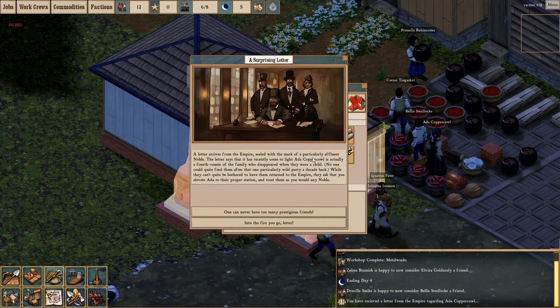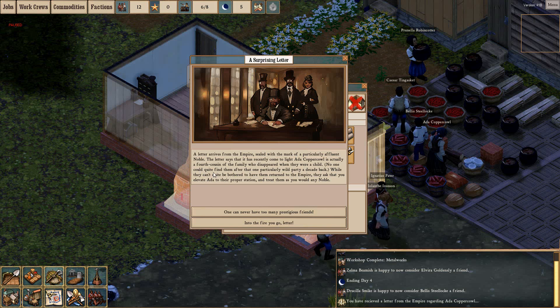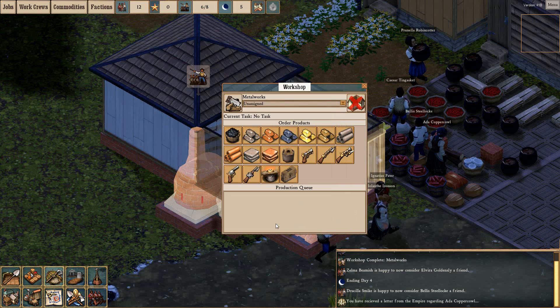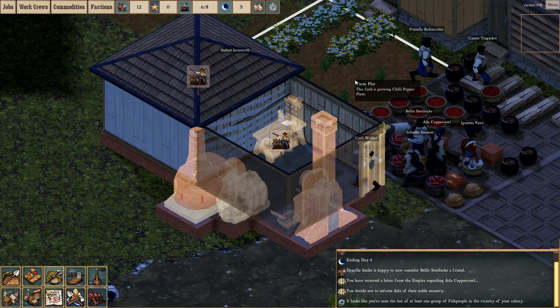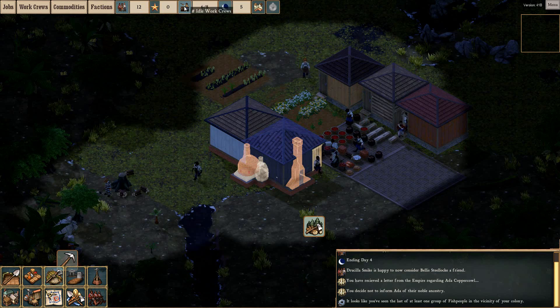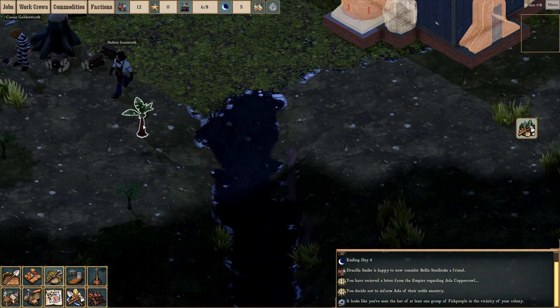A letter arrives from the empire, sealed with the mark of a particularly affluent noble. The letter says it has recently come to light that Ada Coppercowl is actually a fourth cousin of the family who disappeared when they were a child. No one could quite find them after that one particularly wild party a decade back. While they can't quite be bothered to have them returned to the empire, they ask that you elevate Ada into their proper station and treat them as you would any noble. One can never have too many prestigious friends. Into the fire you go, letter - into the fire you go. Because I am a horrendous person and I really can't be bothered with having so many nobles at this stage.